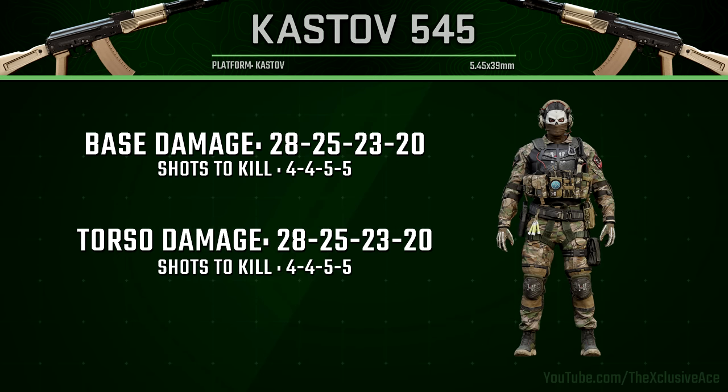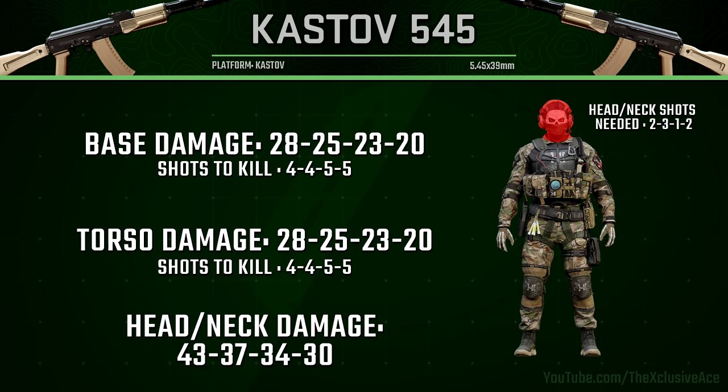Let's start with our damage profile. This is one of those guns where we deal the same amount of damage anywhere in the body, and it's going to be a four to five shot kill, although there are multiple damage drop-offs within that. When it comes to headshots up close, we need two headshots mixed in with body shots to reduce the shots to kill, and at medium range you need three headshots. Generally speaking, going for headshots with this gun isn't really going to help you a whole lot.